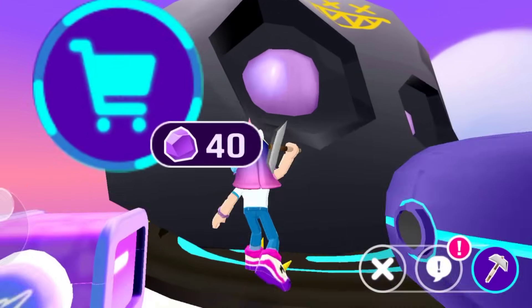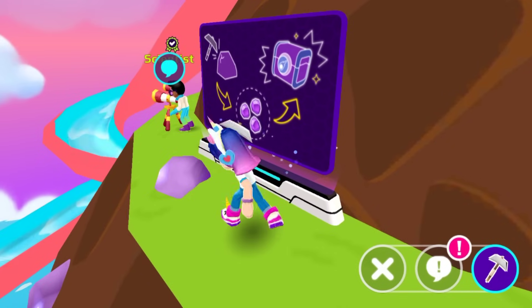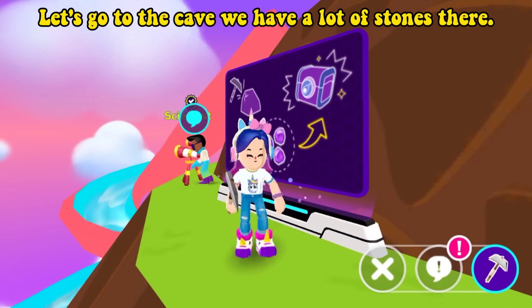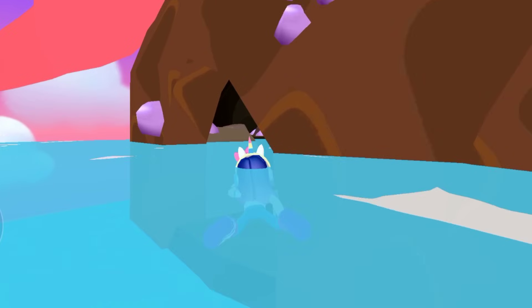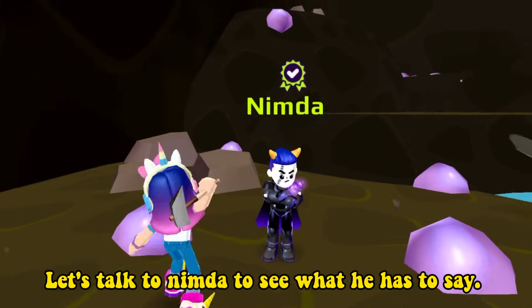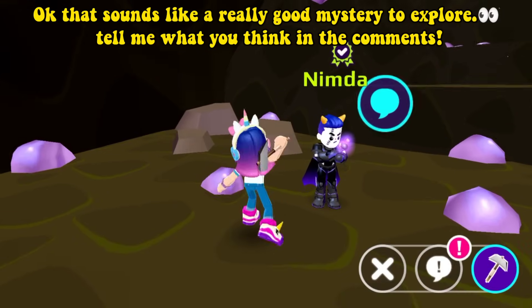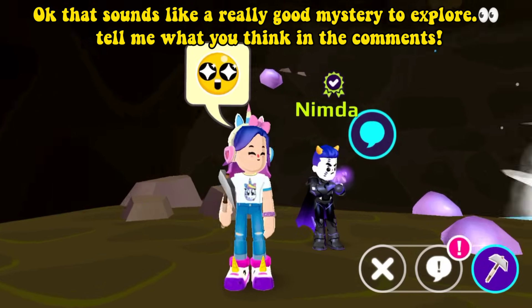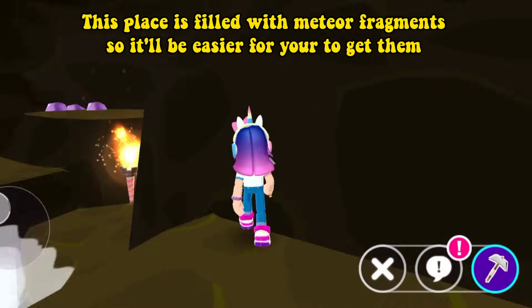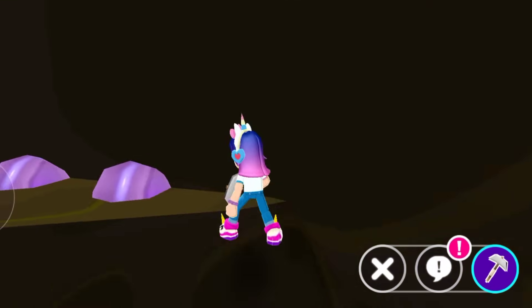Let's get some fragments. Let's go to the cave — we have a lot of stones there. Let's talk to Nimda to see what he has to say. Okay, that sounds like a really good mystery to explore. Tell me what you think in the comments. This place is filled with meteor fragments, so it'll be easier for you to get them.